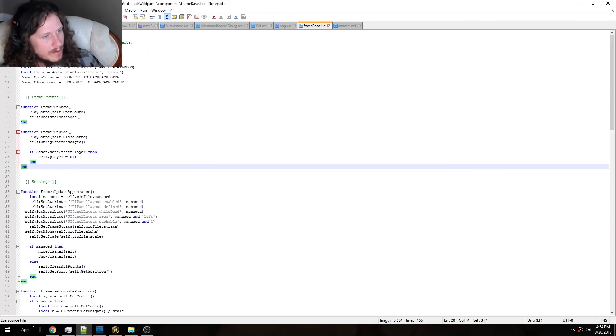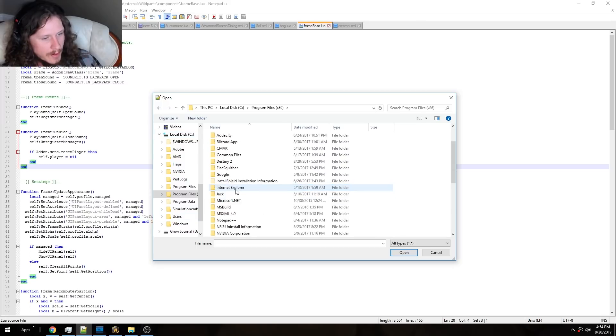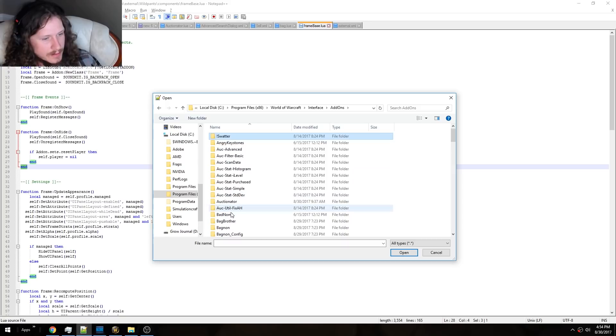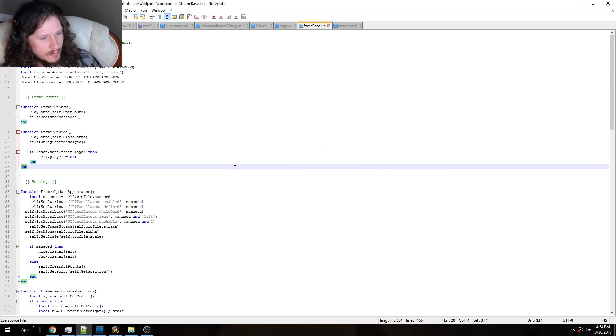First thing you want to do is open up Notepad++, go to C, Program Files, World of Warcraft, Interface, Add-ons, Bagnon, External, Wild Pants, Components, and open up Frame Base.